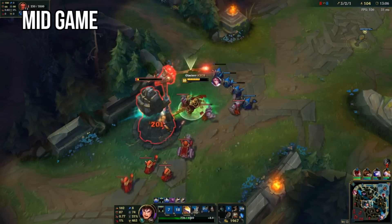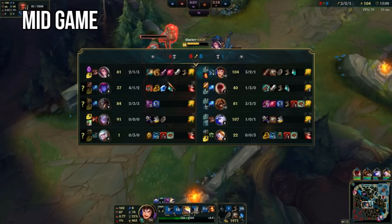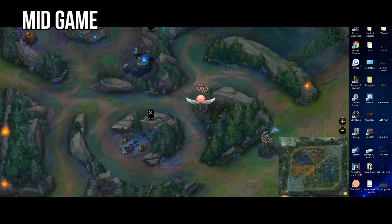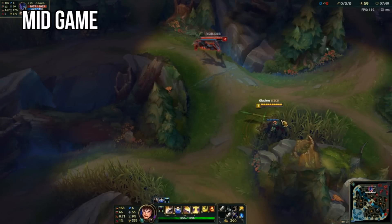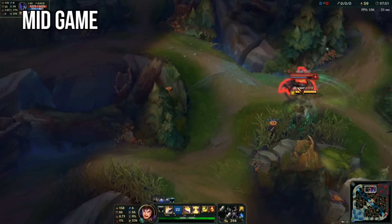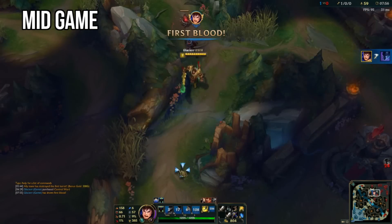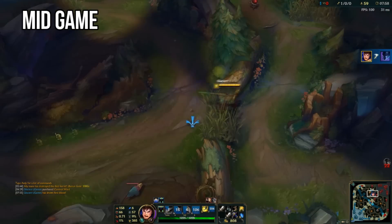After you take the tier one tower, start looking to take the tier two. Place a control ward in the key brush. All you're going to do now is push top until you can't push anymore, then go to mid lane and do the exact same thing. Essentially you're applying pressure in both mid and top at the same time, while looking to pick off enemies roaming through their top side jungle with the help of that control ward.